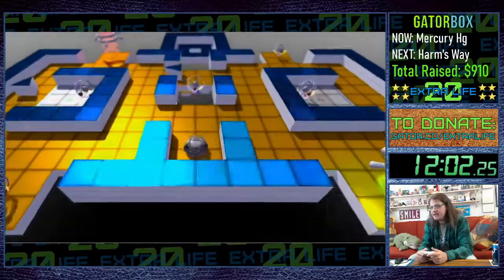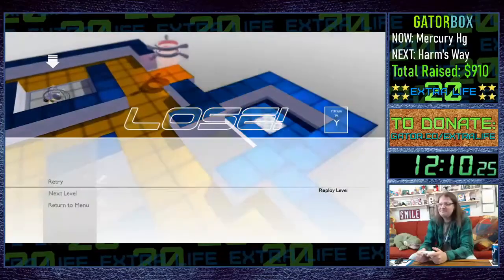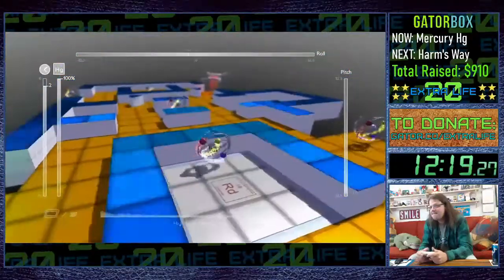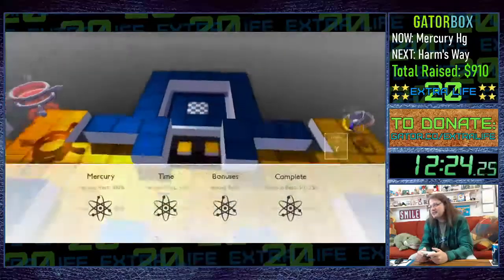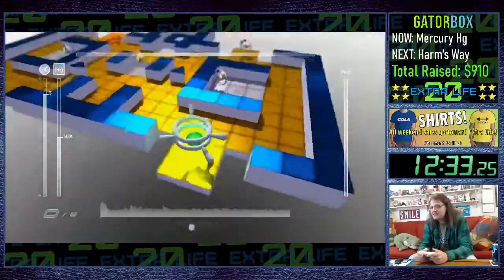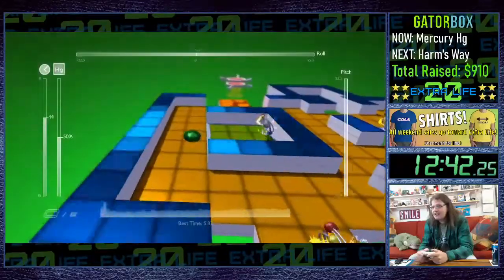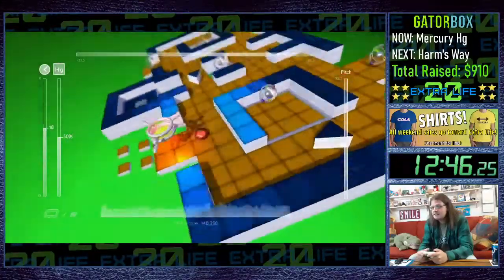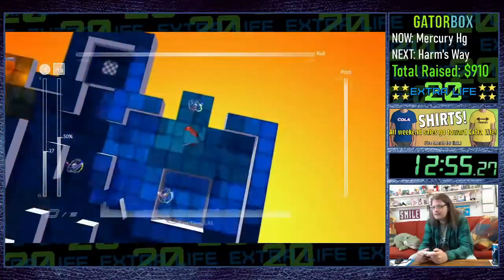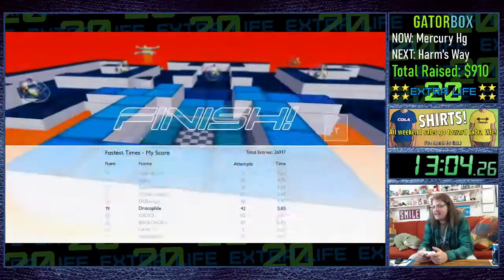This is Yttrium. There's a quick strat here — if you splat against that wall hard enough you can just jump the gap. It's a lot harder than it sounds, basically impossible. The other way to do this stage is the scrub way: you just go through the level, touch the two buttons, it opens up the floor, and you've got to watch out for the splitter. Got the 19th fastest time with that cheap little strat.